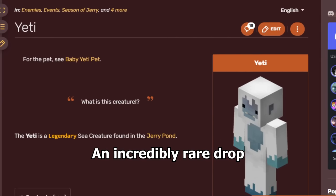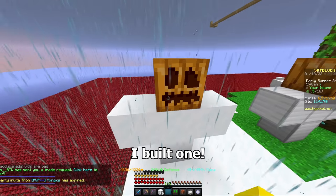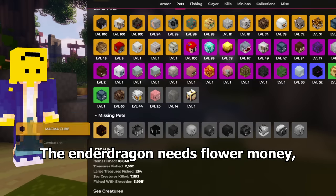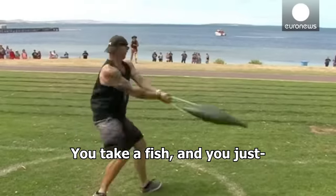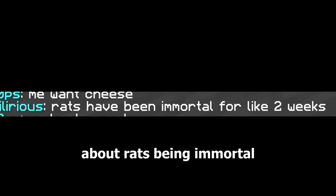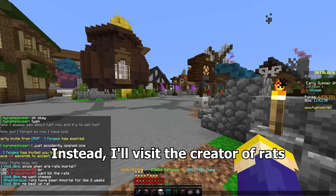The baby yeti pet — an incredibly rare drop from the rarest fishing sea creature in the game, almost impossible to get. I built one. Isn't it cute? I only have 12 pets left to go. I'm waiting for the magma boss to spawn, the ender dragon needs flower money — so we're up to the flying fish. And if you've been paying attention you know how to get this: you take a fish and you just... Then I saw someone complaining about rats being immortal — have been for two weeks. Fine, I guess I can't get that the legit way.